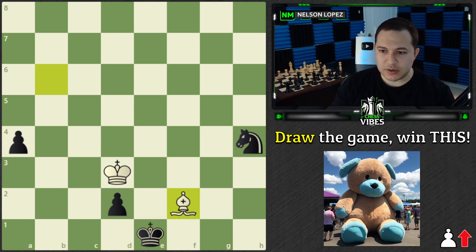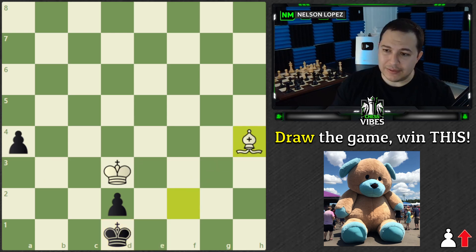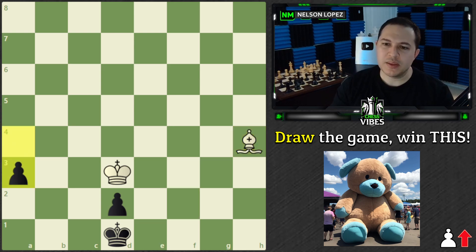So going back to this position, the only correct move was to capture the knight — you did have to get rid of the knight because of that little trick we saw. If you said that, you're still in the running for the stuffed animal. The man at the booth plays the move a3 and asks, what do you play next?